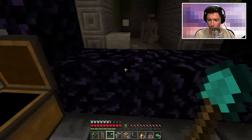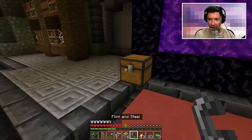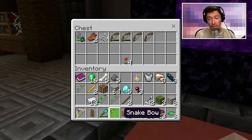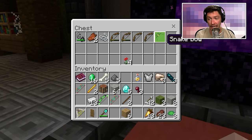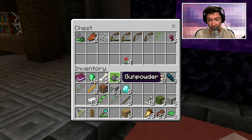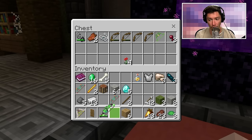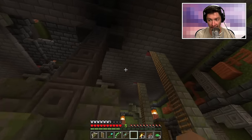I remember there is a flint and steel in here, so I can just light that up. Nice little base. I think the snake bow is pretty crummy — I'm going to leave it in this chest. The iron golem bow is better. I still want to test the other bows, but I'm afraid they're too powerful to test indoors.